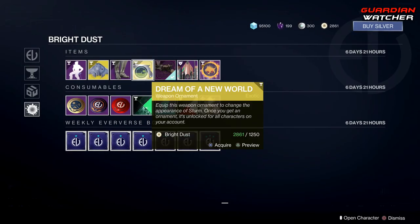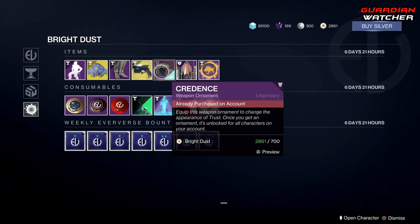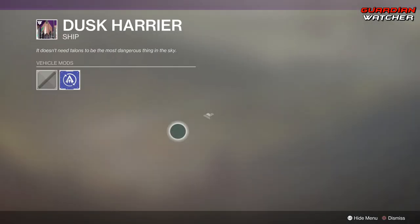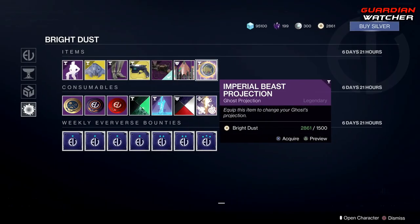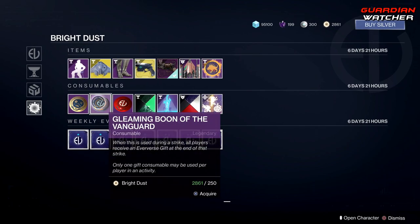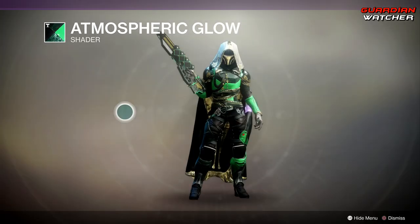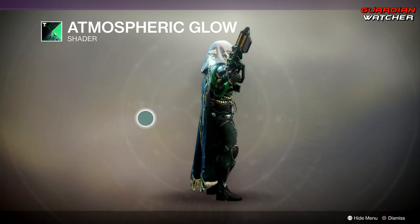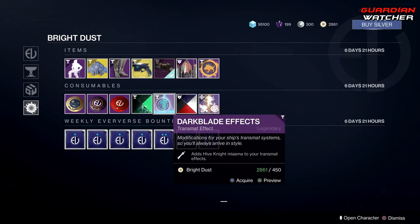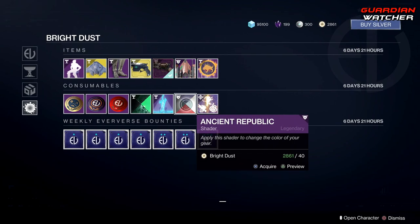Then we got the Intrepid Inquiry Boots for the Warlock. The Dream of a New World ornament for the Sturm — that's okay, whatever. Then we have the Credence ornament for the Trust. I actually like this on my Trust, it's pretty badass. And then we have a ship, the Dusk Harrier — nobody cares. And then an Imperial Beast Projection — once again, nobody cares. As for the Consumables, we got your Fireteam Medallion, your Gleaming Boon of the Vanguard and of the Crucible. And then we got the Atmos Favorite Glow Shader — this actually looks pretty decent. It's a pretty interesting shader.